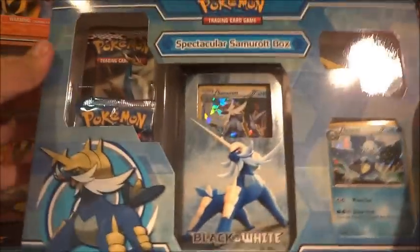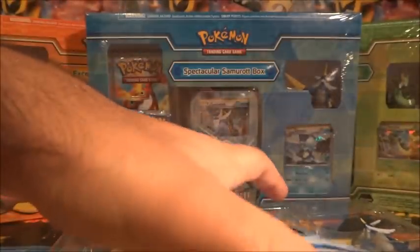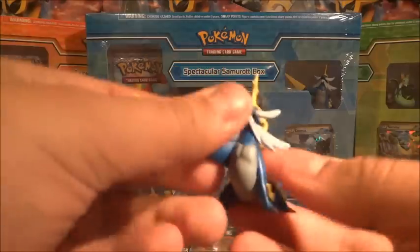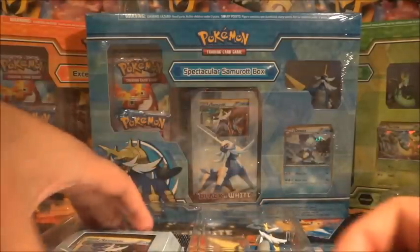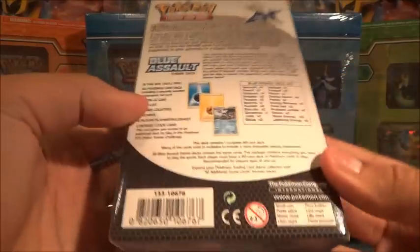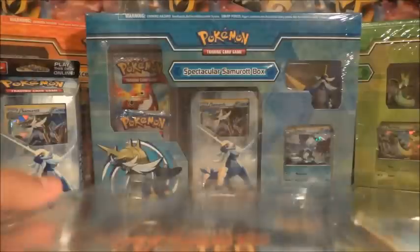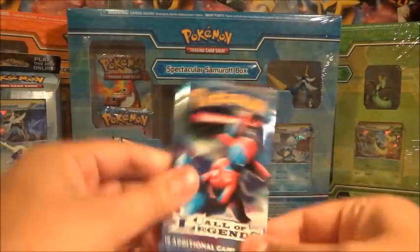Actually, this is probably my favorite looking set of the three. There's the Shard Hollow from Black and White. There's the figurine — we've seen this from the tins, you can check those videos out. We've also got a theme deck called Blue Assault, which is Water and Electric. You can pause the video to check out what's inside — it would be tedious to go through — but it's based on Samurott, as you can tell from Blue Assault. So let's open these packs up.